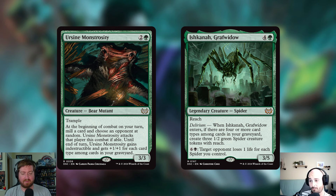The final creature being cut is Ishkanah, Graf Widow — four and a green for a 3/5 legendary Spider with reach. If you have delirium — four or more card types in your graveyard — when it enters, you create three 1/2 green Spider tokens with reach. You can also pay seven mana to drain each opponent for one life per spider you control, but that's basically just flavor text at that cost. The floor on this card without delirium is just a 3/5 with reach, and if someone exiles your graveyard your deck stops doing what it wants to do anyway.